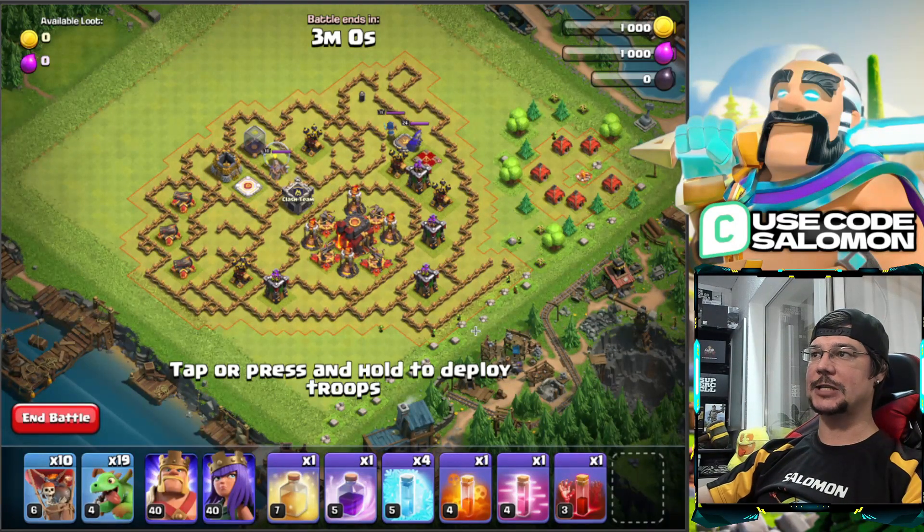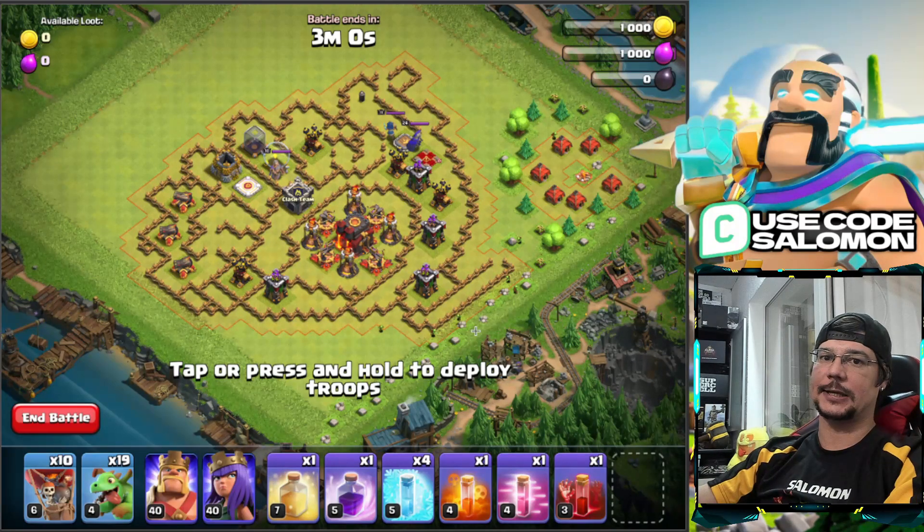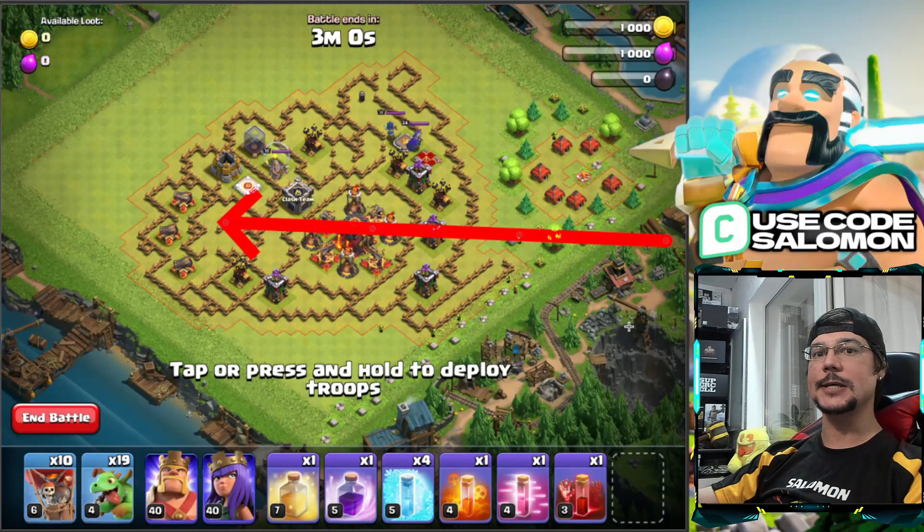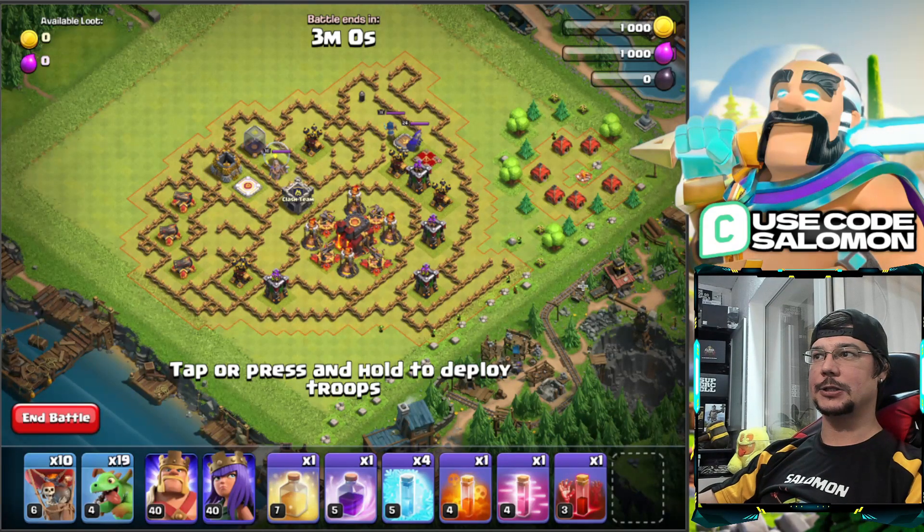If you need additional power, you can send more baby dragons behind your heroes. As I mentioned, I had nine baby dragons left at the end and didn't use them. However, don't send them from this side because there are lots of Black Mines in front of the cannons and you'll just lose them. Send baby dragons across the map like this — you can be sure there are no mines there because all core traps were triggered by the balloons at the start. Follow the pathing I've drawn and you will certainly get three stars.